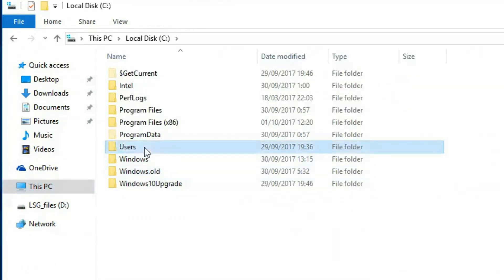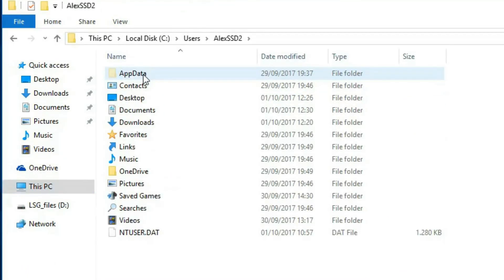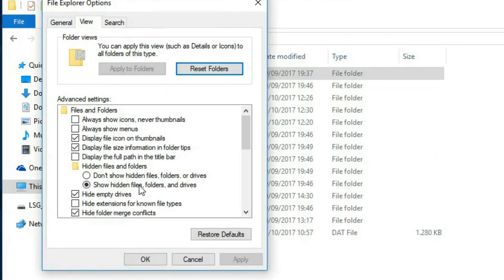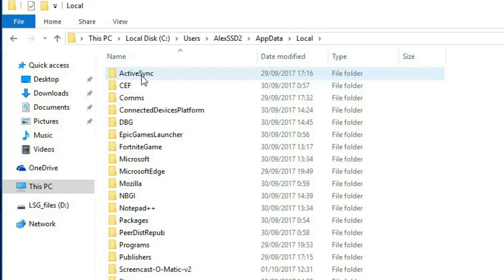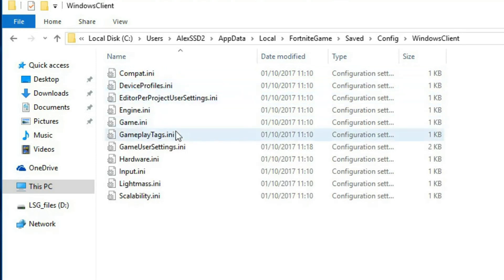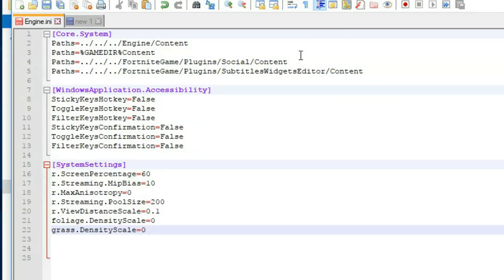But if after dropping all settings to the minimum you still need more performance, you might want to head to the configuration file located on your hidden AppData folder — Local, Fortnite Game, Config, Windows Client — and the file we will use is called engine.ini.